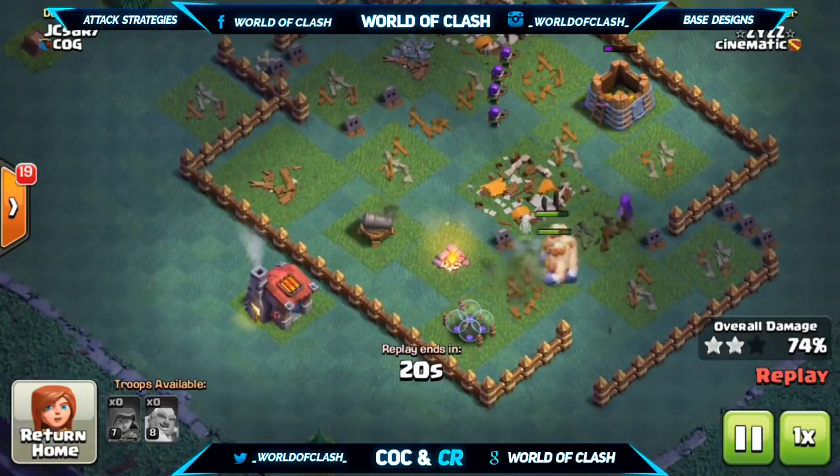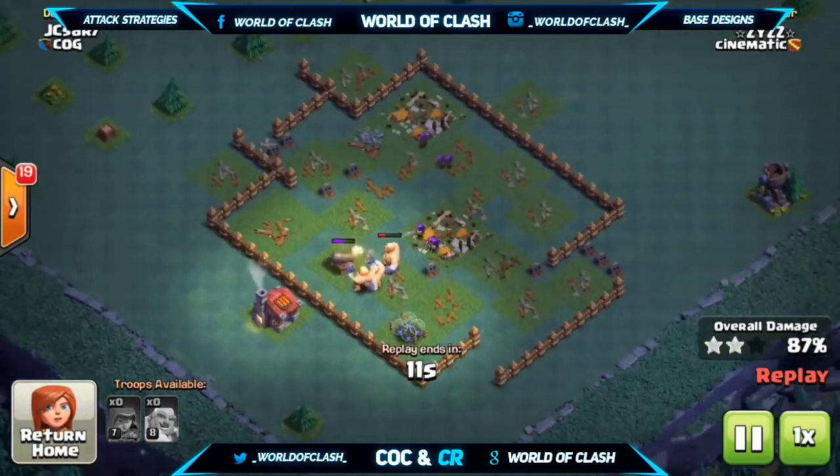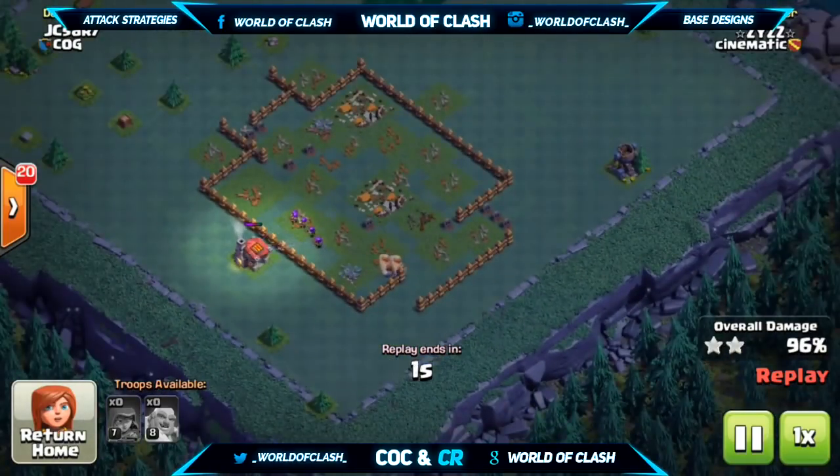You don't want the Crusher to be able to hit more than one of your Giants at a time, so you want to stagger them — typically about 5 to 7 tiles behind. That spacing is generally good. Then you just want your Archers to stay alive.